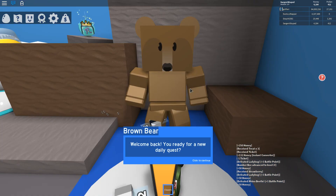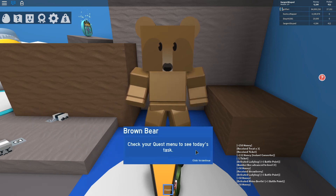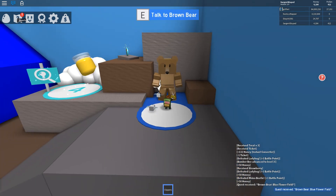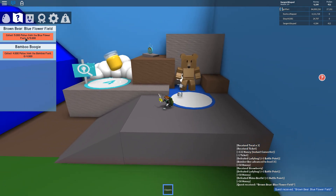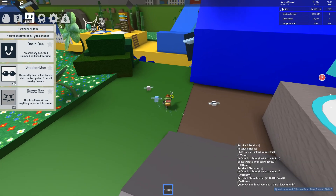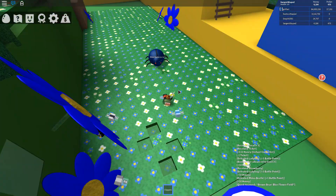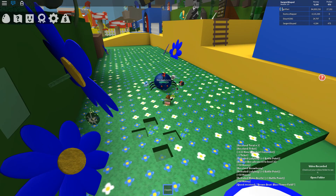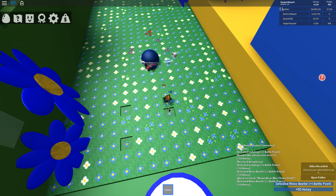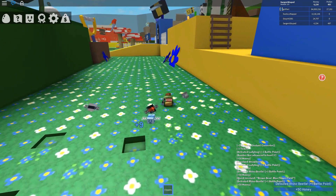Okay, let's talk to him though. Welcome back. You ready for your new daily quest? Complete - and I'll give you a jar of royal jelly and a ticket. Okay, check your quest. Collect 5,000 pollen from the blue flower field. Okay, I gotta do it. This might be a little while. Get out here, rhino beetle. Okay, hopefully this shouldn't take too long, right?